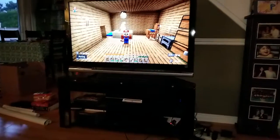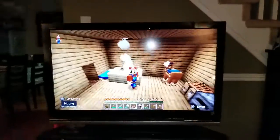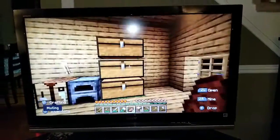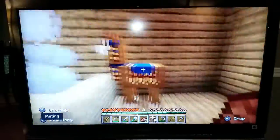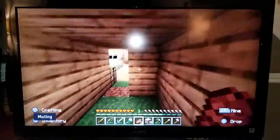So yeah, this is my house. I'm just gonna show you the house for today. In here I've got my furnace, my crafting table, a bed, and a cute fireplace. Then this is the shed for the llamas.